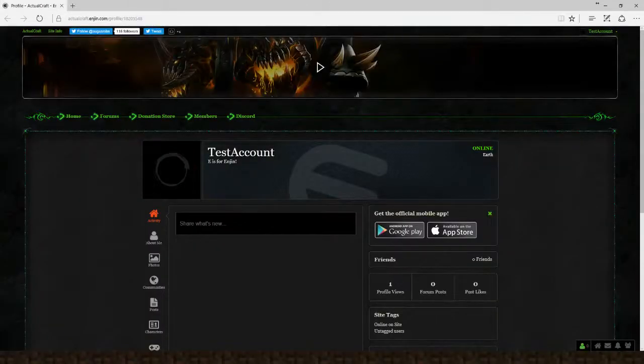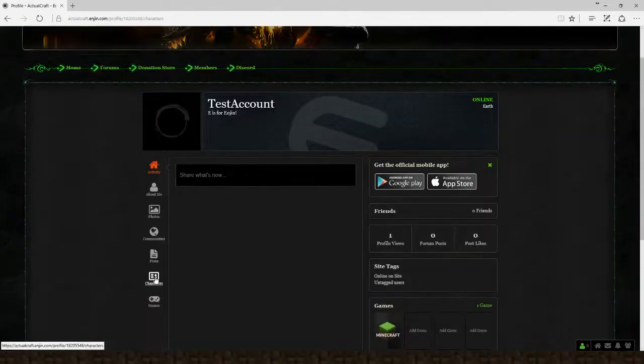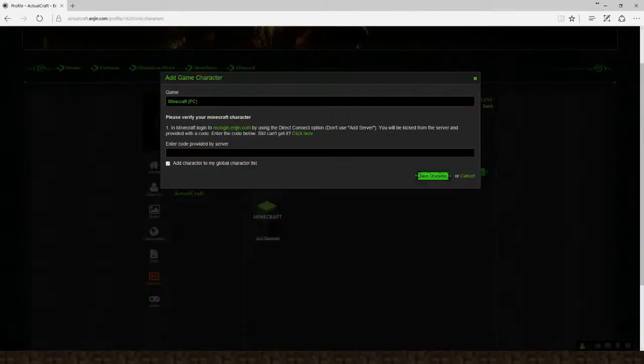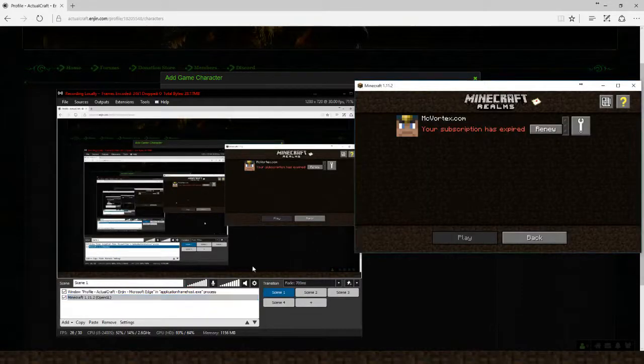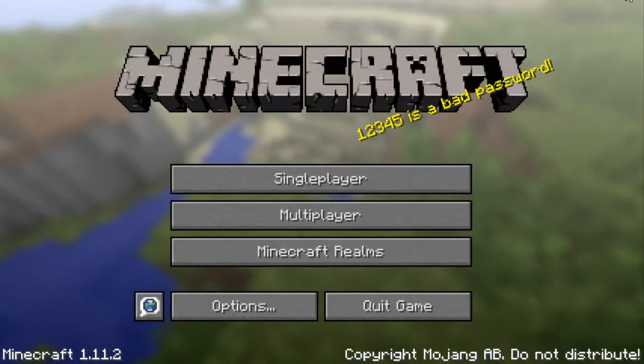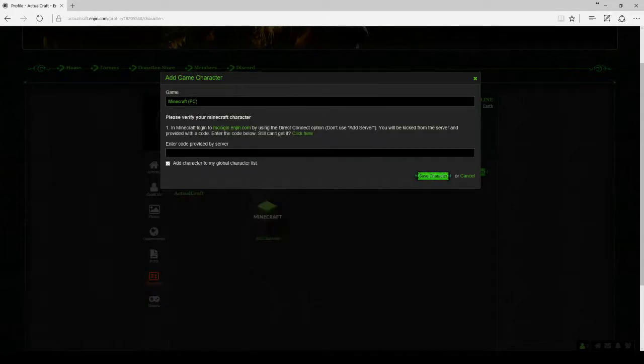Now what you want to do is go down to Characters, then Add Character. Copy this IP address, and now it's time to open up Minecraft.